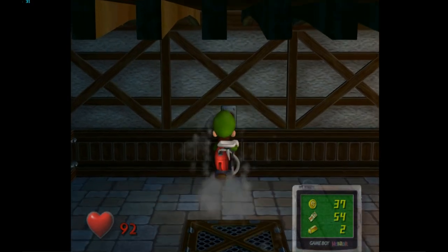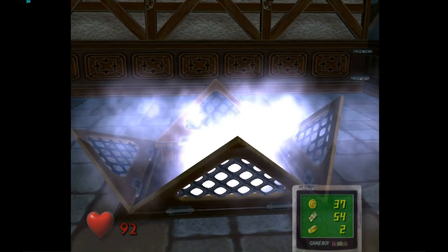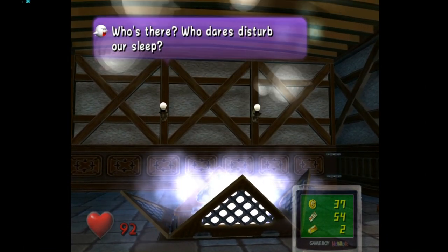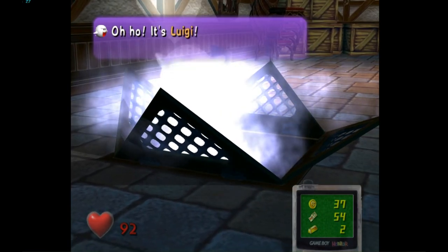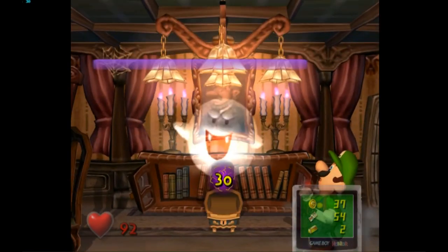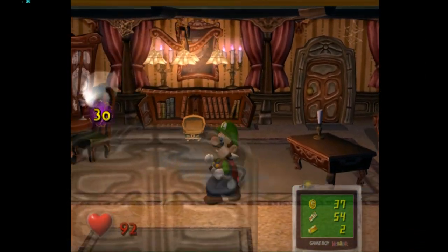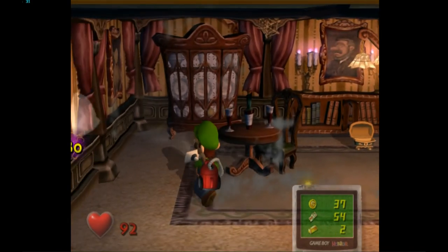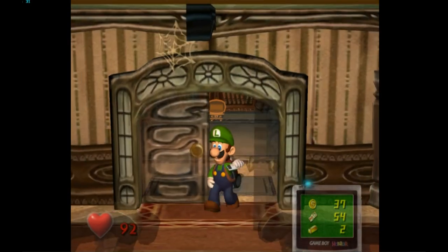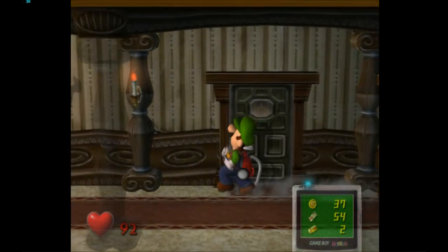Luigi presses a button and releases 50 boos — and King Boo — into the mansion. How they trapped Mario before even being released, I have no idea. By the end of the game, these boos can have 300 health, which makes catching them an absolute nightmare. They will always go to the exact rooms you either haven't unlocked yet or the rooms that are difficult to get to. At least they have funny names.